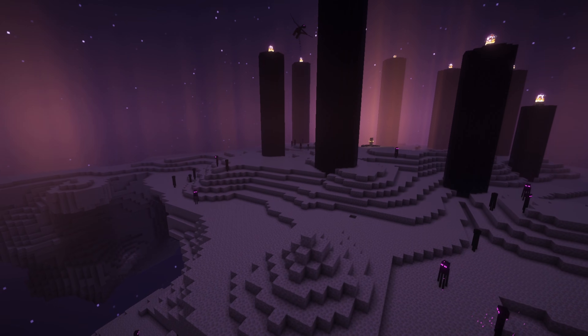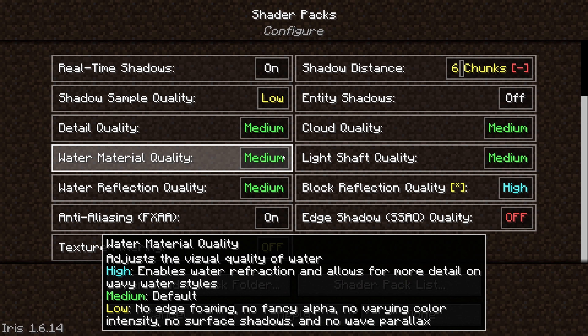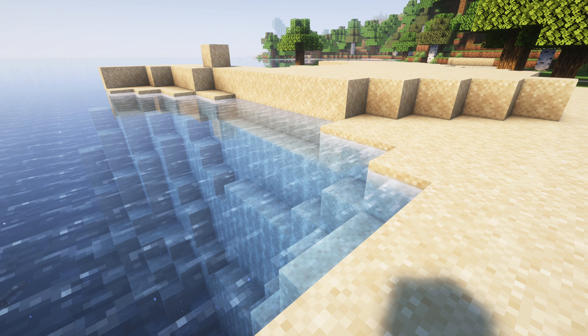Another thing, if you can live without it, is Ambient Occlusion — turn that off. You can turn the water down to low because it will still look good and it won't have this weird white effect around the edges.